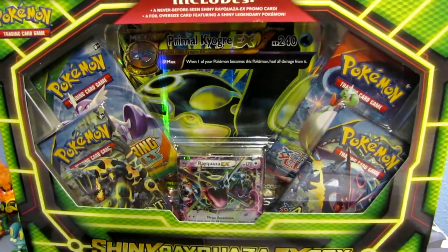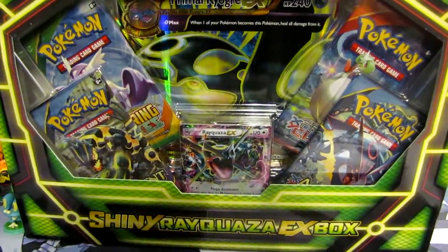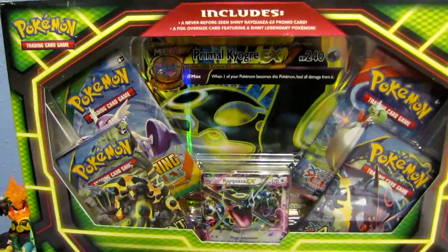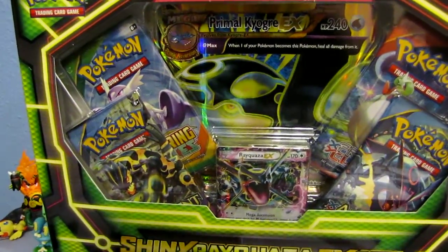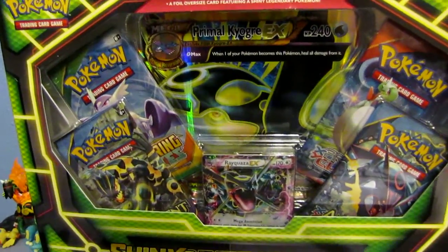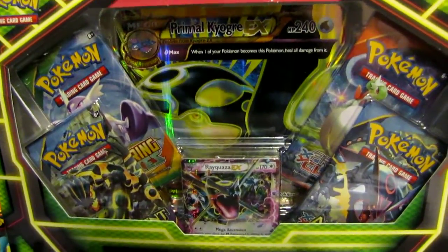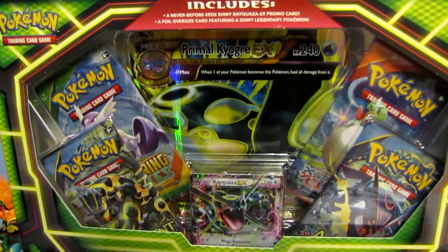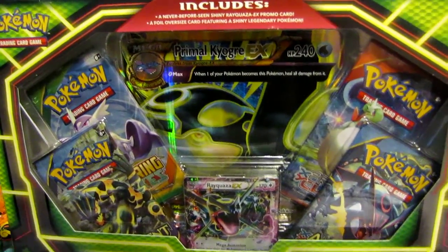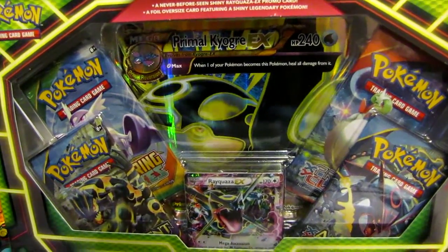Hey guys, welcome back. Guess what I got? I got this awesome shiny Rayquaza EX box. As you can see, it's different — there's a Kyogre Full Art, you'll see that in a minute. I got this at Toys R Us, which is exclusive to Toys R Us. There's also another one: there's a Groudon for GameStop, I believe. And of course, the Rayquaza is generally for Walmart and Target.